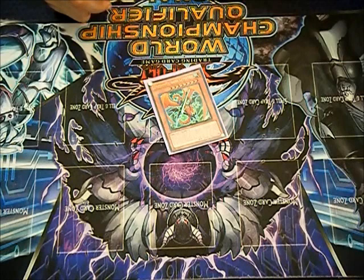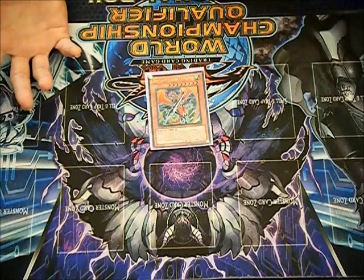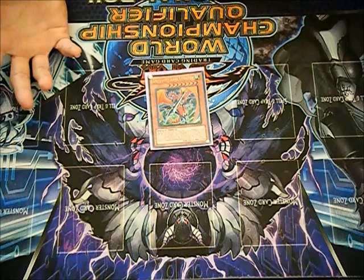Dragunity. This is one of those decks that heavily relies on one card as its engine: Dragon Ravine. The deck can't do much without Ravine, so save your MSTs. Don't get trigger-happy with them — don't blind MST things. If you know you're playing against a Dragunity deck, set them and chain them, because continuous spell and trap cards have to be on the field when they trigger and resolve in order to successfully resolve.